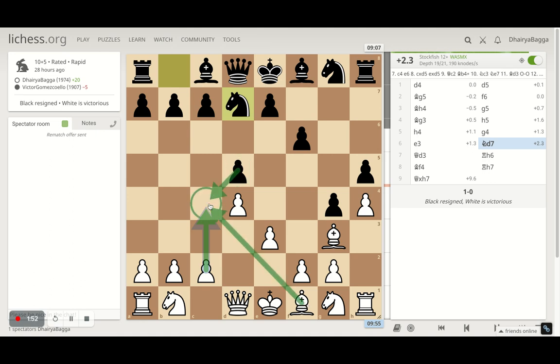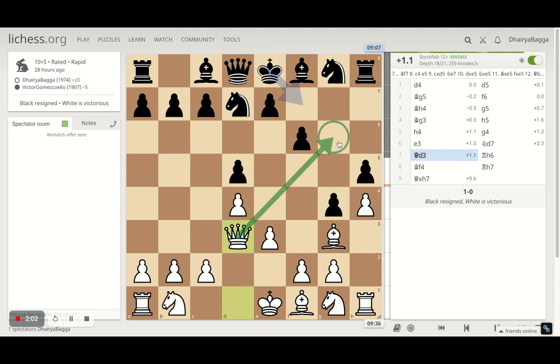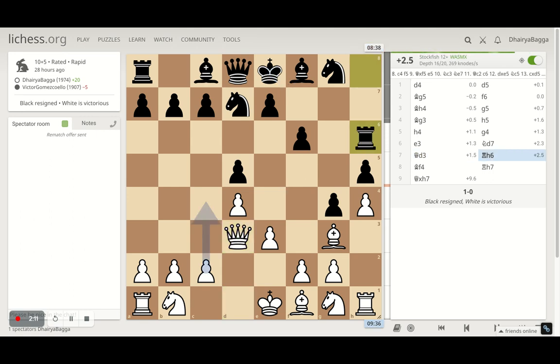If the opponent takes, I'll activate the bishop, which will eye the f7 square. But instead, in the game, I went with queen to d3. The idea is to give a check from there, which is actually a checkmate if the opponent is not careful. But the opponent tries to safeguard that with rook to h6, preventing me from placing my queen onto g6.